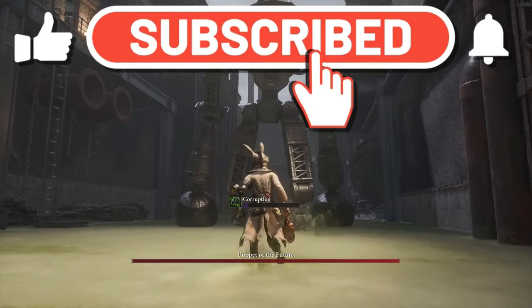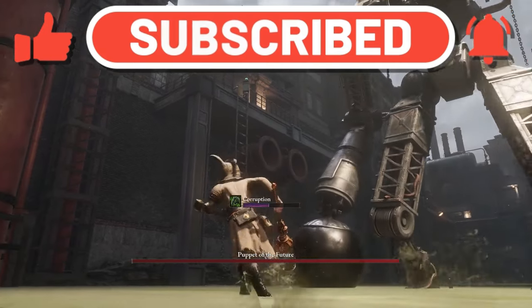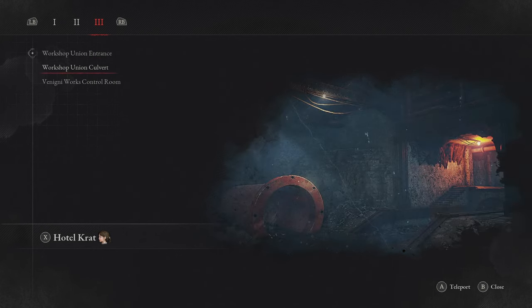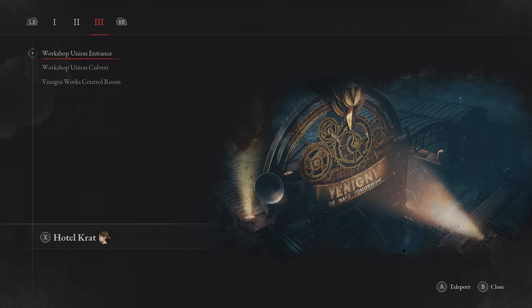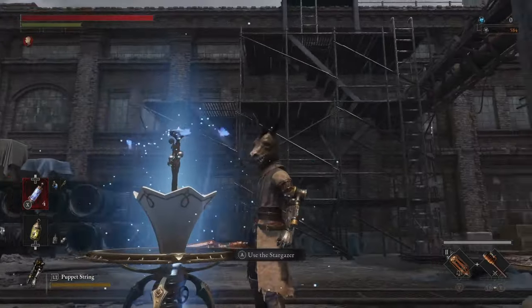What's going on guys, we're back playing more Lies of P, and in today's video I'm going to be showing you where you can go to turn off all this nasty poison that's down here when you're trying to fight the Puppet of the Future. We're going to spawn at the Union Entrance because I feel like this is where most players are going to encounter the boss for the first time and realize that it's just not working out.